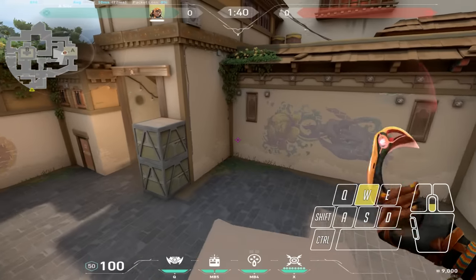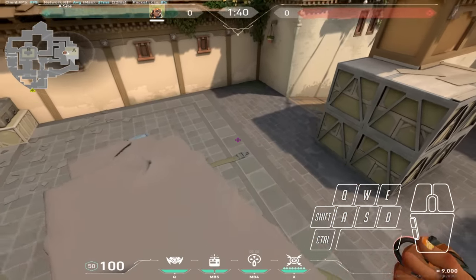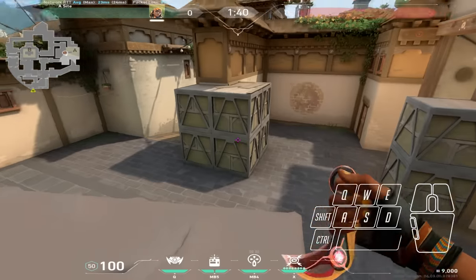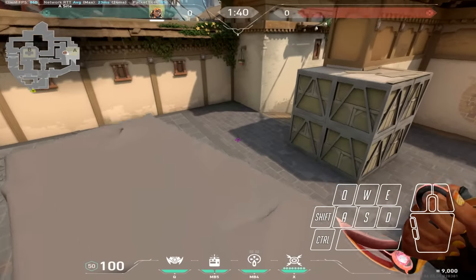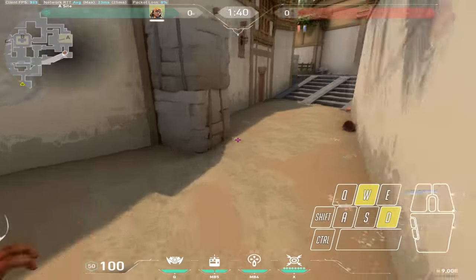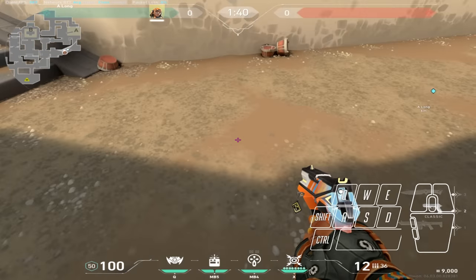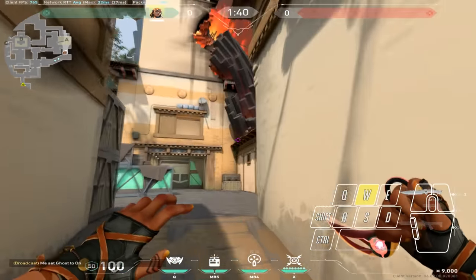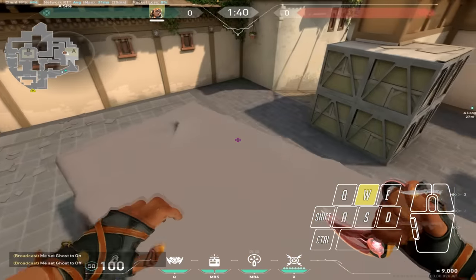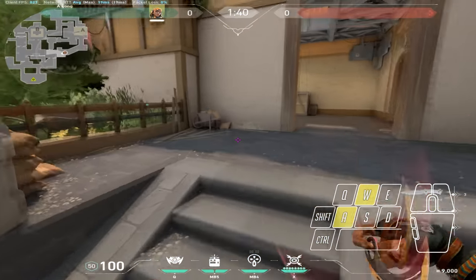To get better at satcheling, practice your strafing. When I satchel I press spacebar to jump, and then when I'm landing I use the scroll wheel to jump and gain some extra momentum — about three meters of extra distance from scroll wheel at the end. I prefer that, but try spacebar too — just whatever works for you.